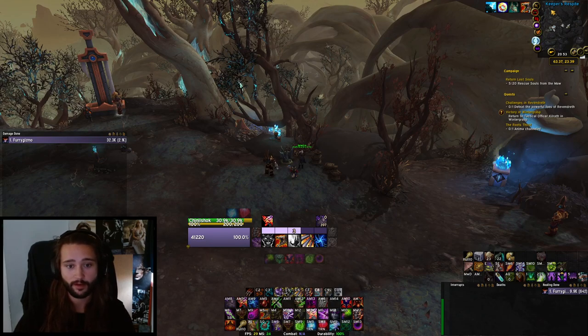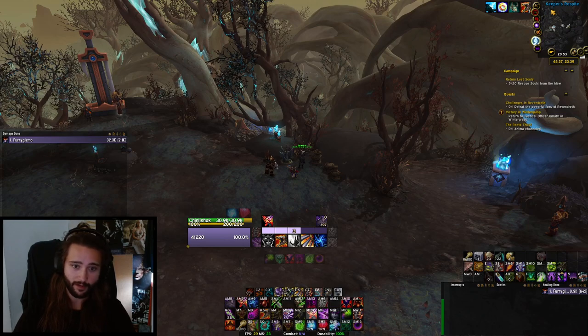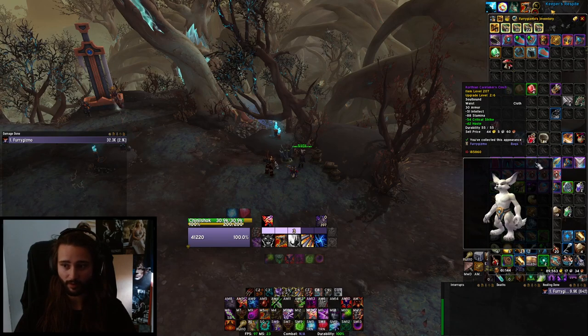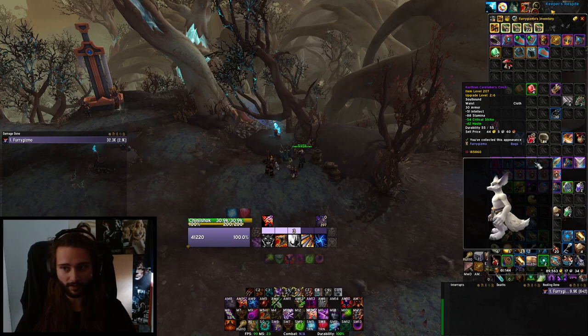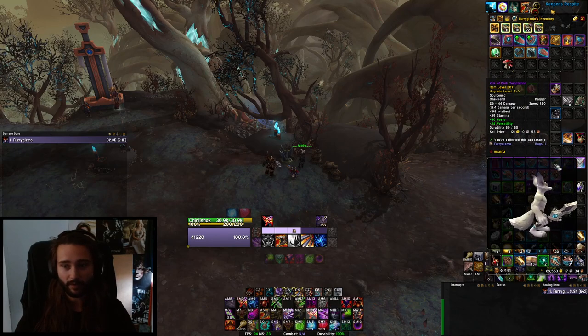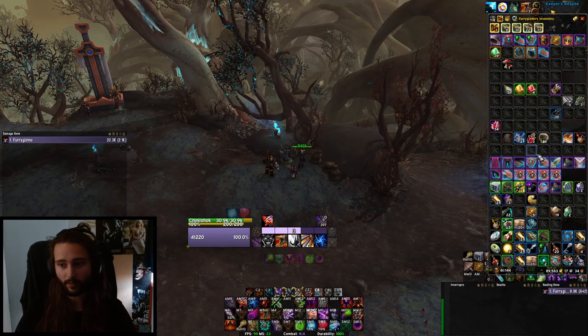Then we have a 239 domination socket off-piece. It might not be that relevant because the raid will be out by the time you get rank 6 to buy it. And the same pretty much goes for the 233 upgradeable gear — by the time you can upgrade to 233 you need to be rank 6, and by that time heroic raid and mythic raid are out. So if you're a raider it probably won't be that useful, but if you're just a casual doing some world content, a 230 item is gonna be pretty nice.